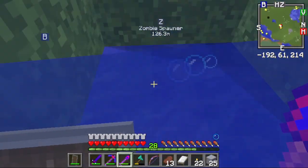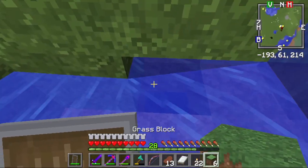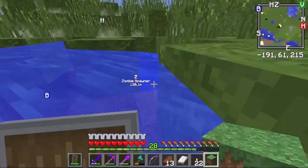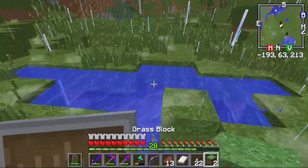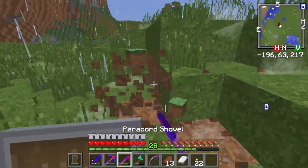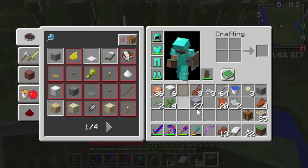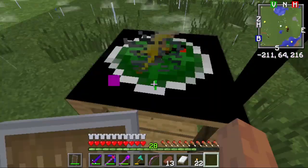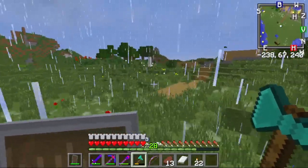We're going to have to smelt this clay so we can get terracotta out of it. Let's go ahead and fix this right here. I know I missed a few pieces, but it's fine. I just don't want this looking messy. Let's look at the radar real quick — oh god, it's heading away now, so we should be fine. Let's go ahead and grab some more birchwood too while we're here.